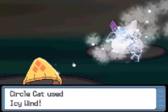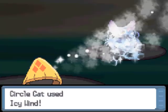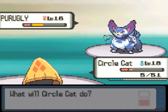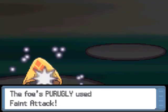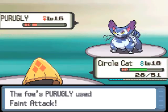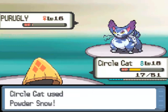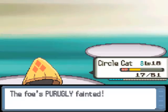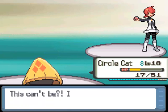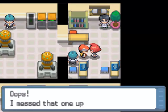Feint Attack did more than Scratch by one HP. Icy Wind won't quite take it out — I'm not sure if another one will either. We are faster though, so I'll go for a Powder Snow. Finally, Purugly is taken out. Circle Cat gets a lot more experience than from Zubat. That won't quite get us to level 19, but we get the victory after two Super Potions. We got enough money to almost cover the Super Potions.